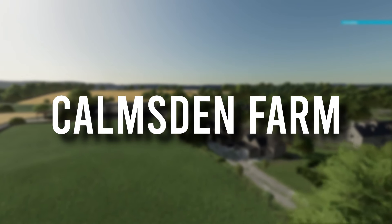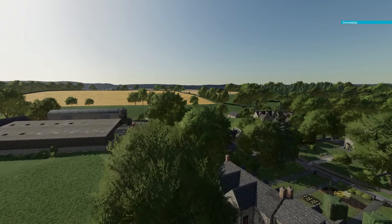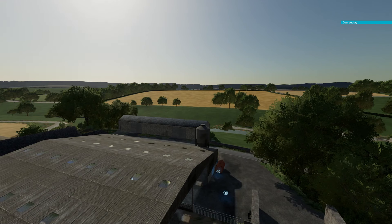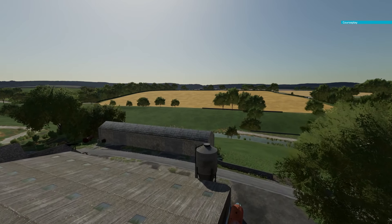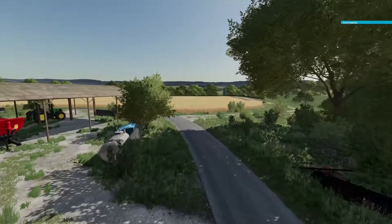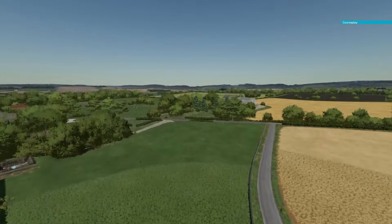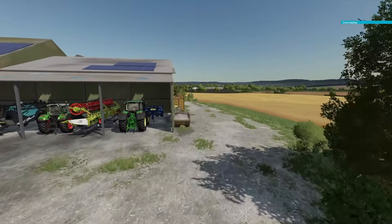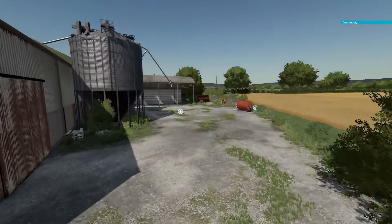The next map is called Calmston Farm. I've made a few videos on this map before — it's one of my favorites. It's actually based in Gloucestershire in the UK and is a replica of a real-life farm and its surroundings, which you could probably find on Google Maps. There are a few different farms including an arable farm and a cow farm, plus multiple other animal types like chickens, pigs, and sheep. There's also a cool Easter egg where the in-game PDA actually uses Google Maps. When it comes to graphics, this map is absolutely incredible with custom lighting, animations, and textures.